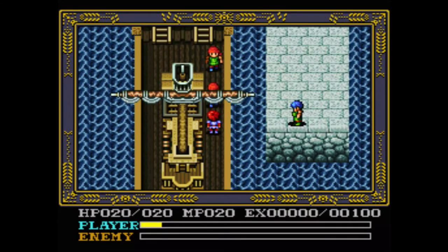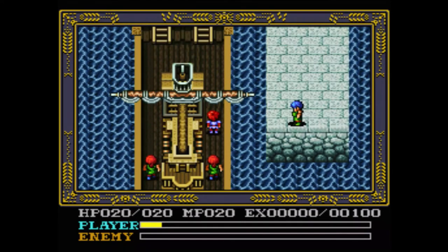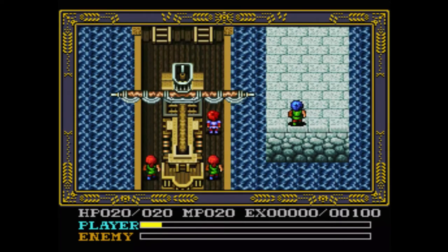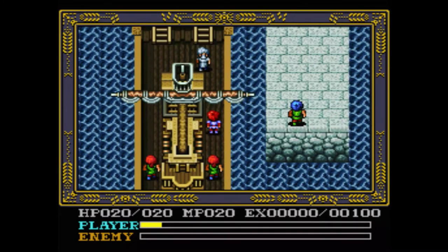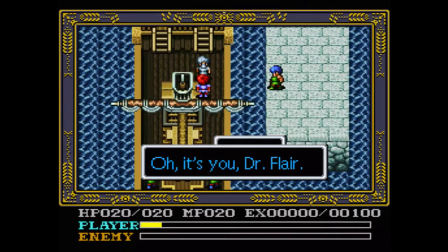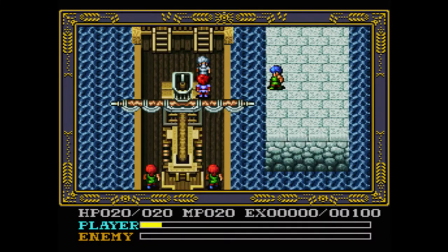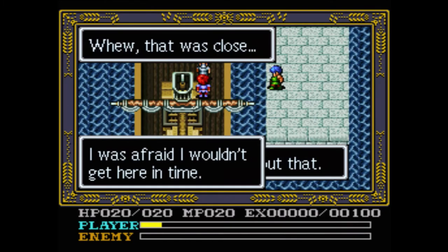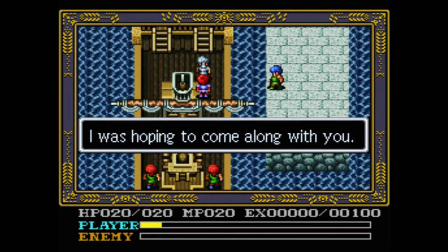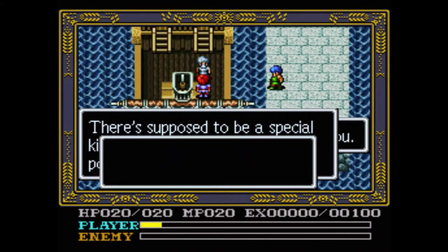At least we're not leaving Dogi in the middle of the night when he's in a drunken stupor — we're actually saying goodbye, so that's nice. And who are you? It's Dr. Flair. So Dr. Flair is going to come with us to Celceta right at the beginning of the game this time — he's not going to wait until halfway through the game to come with us.